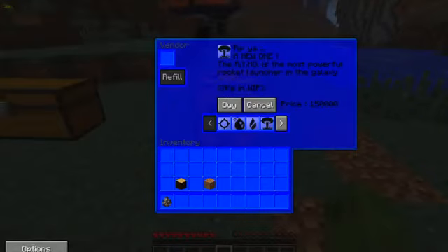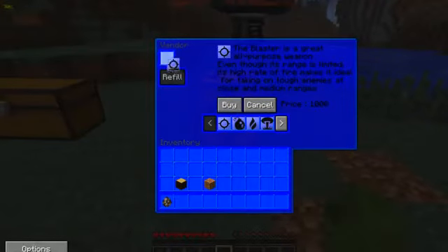We've got the Rhino, which is 150,000 bolts — it's a work in progress and it's the most powerful rocket launcher in the galaxy, which is absolutely crazy. Let's buy a blaster — if you want and it's not full you can top it up. I'm out 125 bolts. Now it's full and ready to go.